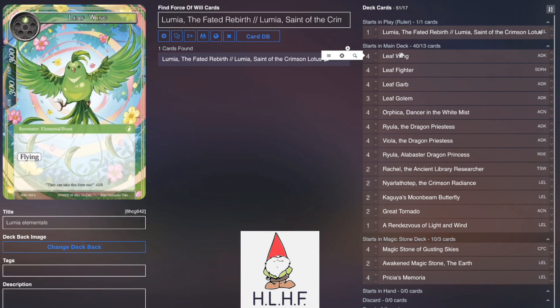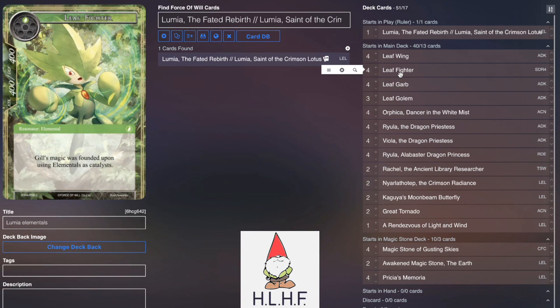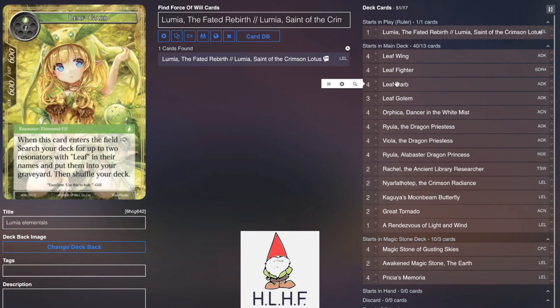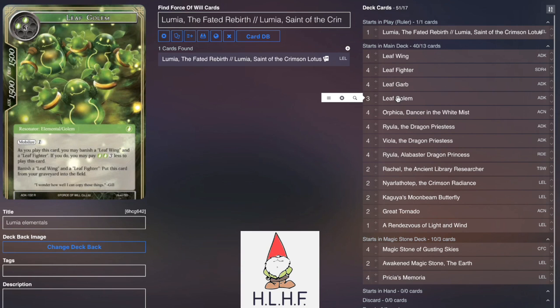Going into the deck, we play 4 Leaf Wing and 4 Leaf Fighter. The reason for that is we need those to be able to play our Leaf Golems cheaper. Leaf Garb helps to get your Leaf Golems into the grave so you can obviously play them. You don't really want to draw these from your hand if you can, because they can be summoned at instant speed if they're in your graveyard, as opposed to if they're on the field or in your hand.